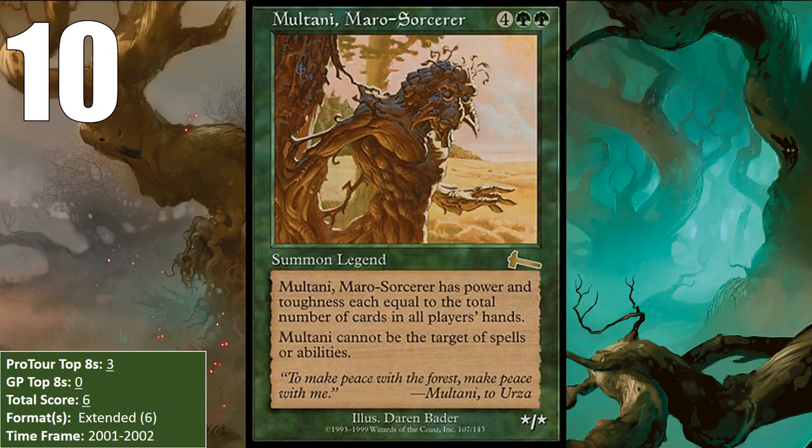This Sorcerer is a callback to the older card Morrow, which is actually a creature referencing Mark Rosewater, that has power and toughness equal to the cards in your hand. Moltani has power and toughness equal to cards in all players' hands, and has Shroud, so it is considerably more powerful.